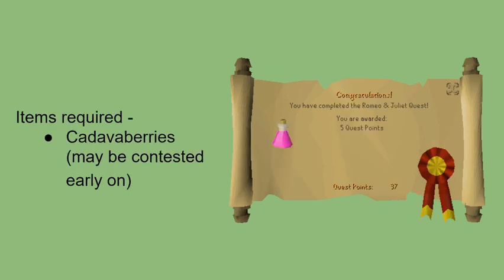Romeo and Juliet — this is just walking left and right. Cadaver berries might be a pain. I think there's only two bushes, and they have three berries each on them and take a little while to respawn, but get your five quest points.